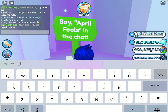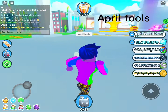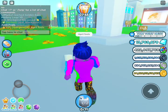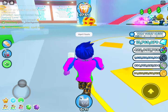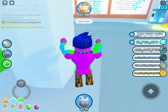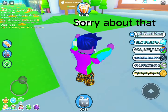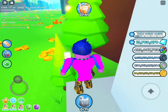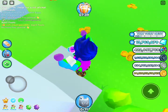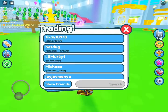So the first clue: you need to say 'april fools' in the chat, like this guy just did. You would get an achievement and 100,000 diamonds. It's pretty worth it if you're a new player and want some free diamonds to upgrade your things.